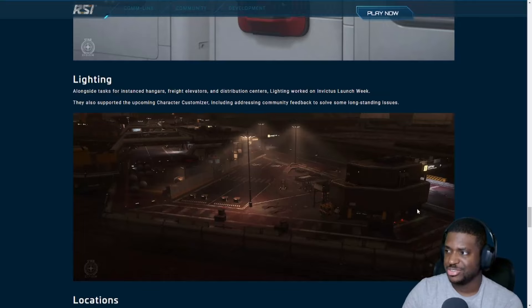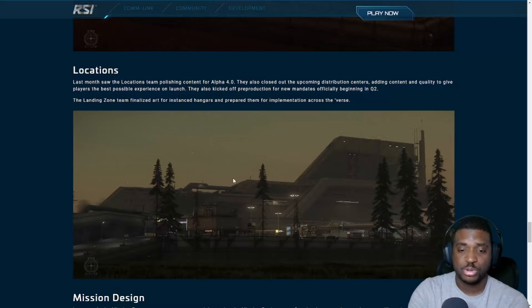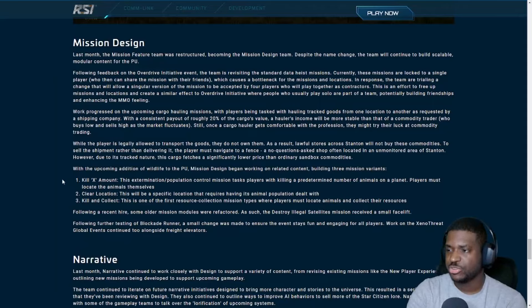This is what distribution centers look like on the outside — with roads you can drive around. They're very big locations. Last month the location team parsed content for Alpha 4.0 and closed out the upcoming distribution centers, though there's definitely more work to do — adding content and quality for the best possible experience on launch. They also kicked off preparation for new landing zones, officially bringing them into Q2. The landing zone team finalized final art for instance hangars and prepared them for implementation across the verse.